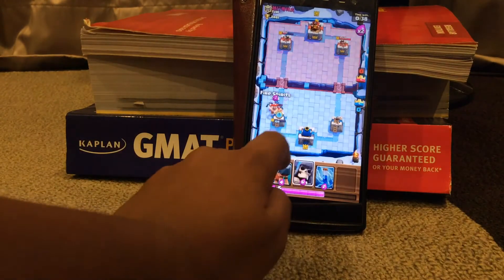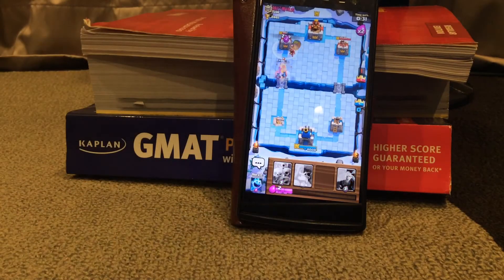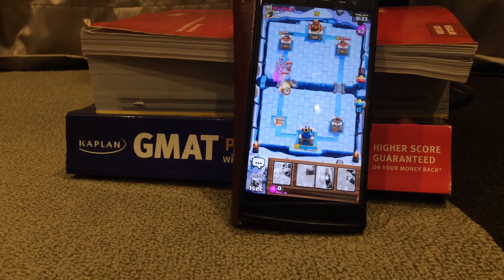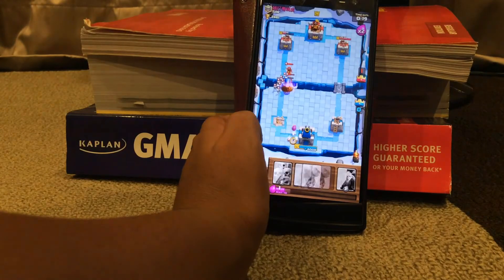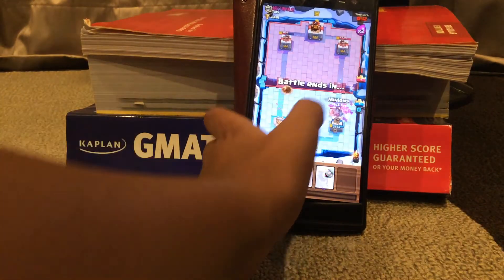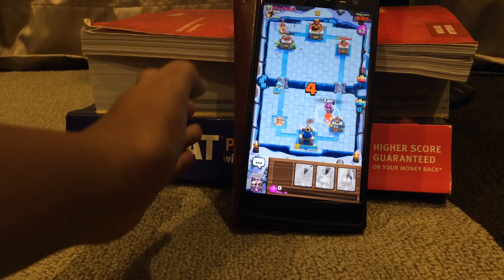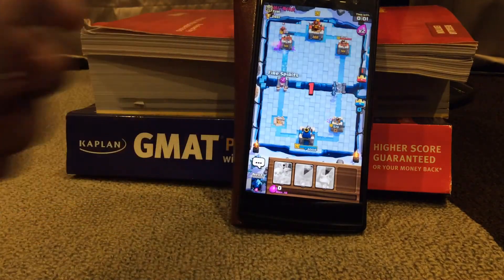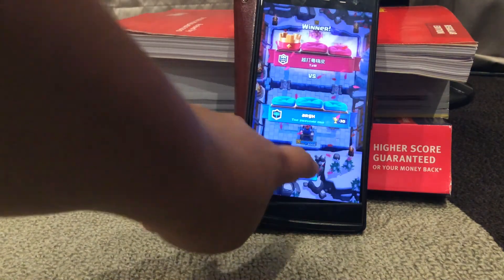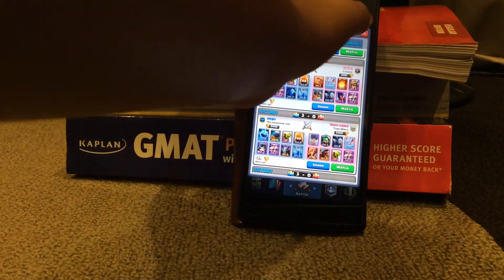He just got the tower. Let's keep pushing — Goblin Barrel, Giant Skeleton. We need to defend against Elite Barbarians. Zapping — so close. We lost that one. I hate when people say 'well played' when they win — it's a bit annoying. So we lost 30 trophies and won 29, so we're down one trophy overall.